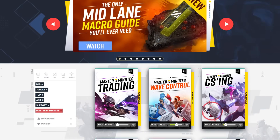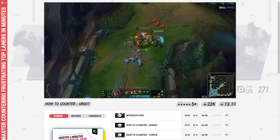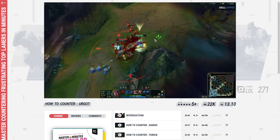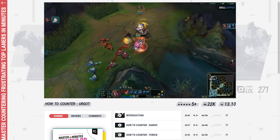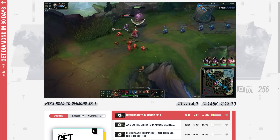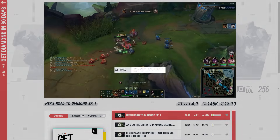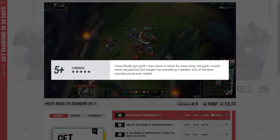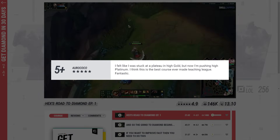And that's exactly what we specialize in at skill-capped.com. We take the most effective strategies for climbing and simplify them so they're easy to learn. Take our course on how to counter overpowered top laners — you'll learn the secret tactics to easily stomp some of the most annoying champions in the game. Or maybe you just want a path to follow that will get you to your next rank, then take our top lane course on getting diamond in 30 days. Our subscriber Cyberice was able to go from silver to gold, and Orococo was able to go from gold to platinum.